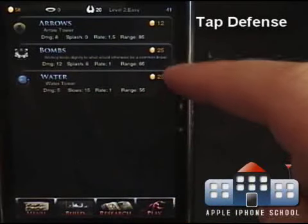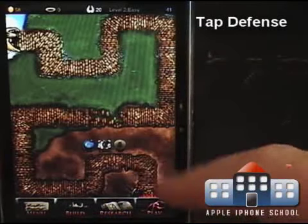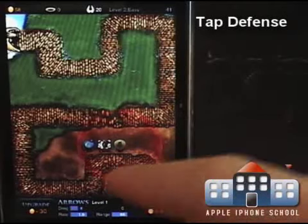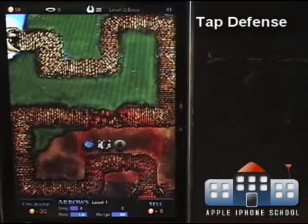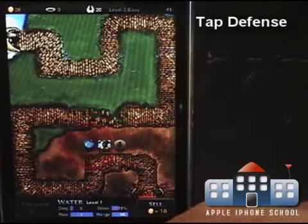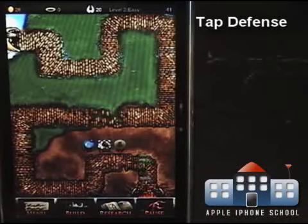We still have the three options and our three towers. I'm going to upgrade the arrows tower. You can see the distance — if I hit this, now it has a better hit rate and a farther distance. I don't have enough to upgrade the other two, so I'm going to save my money because I already know I'm going to be able to beat this level with just these three towers.